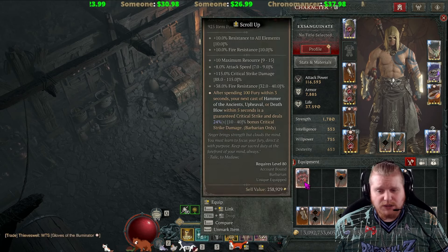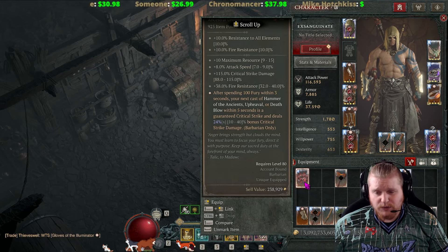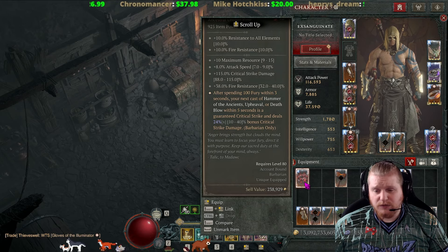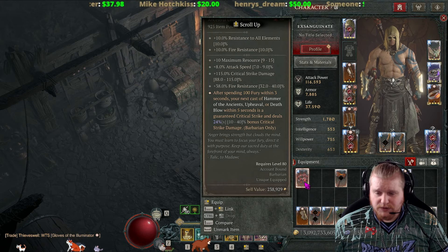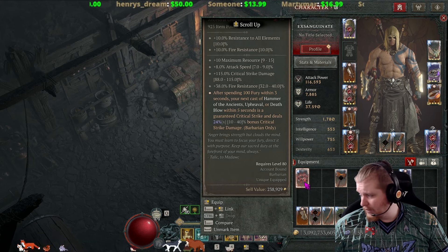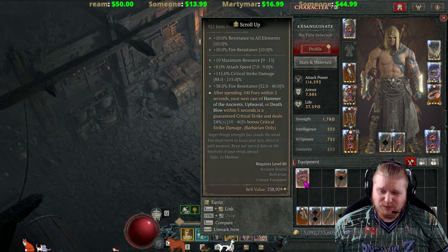The Ring of Red Furor has flavor text that says: 'Anger brings strength, but clouds the mind. You must learn to focus your fury. Direct it with purpose. Keep our sacred duty at the forefront of your mind always.' — Talic to Madoc. Talic was lecturing Madoc, the one that threw axes. There's something funny about that.